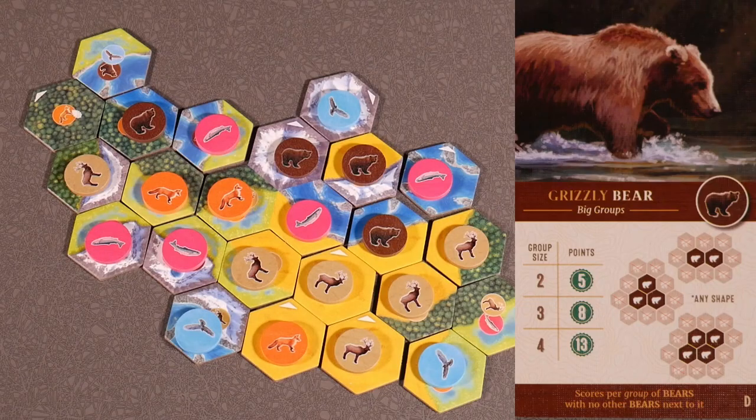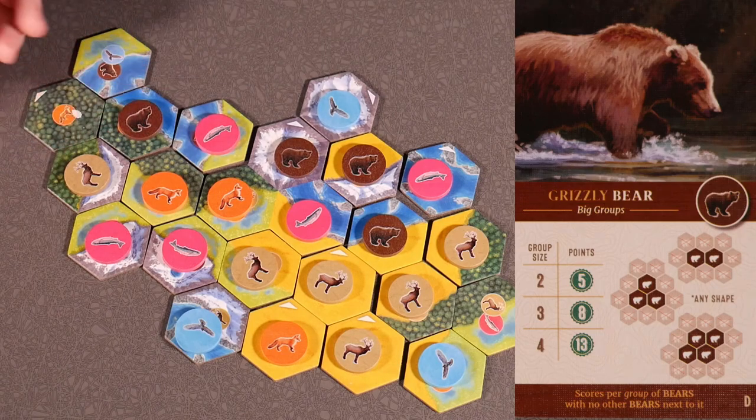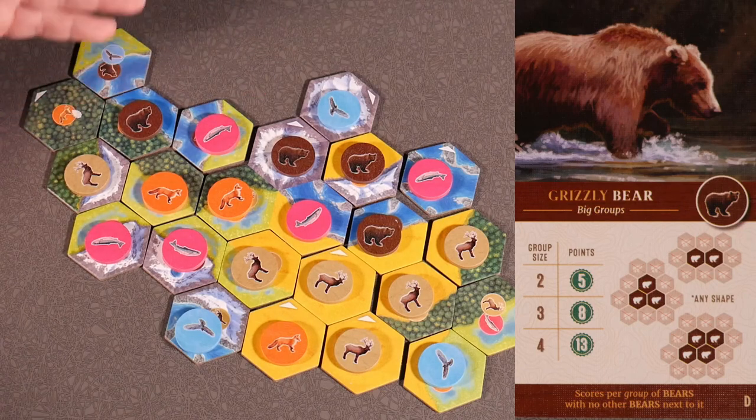Grizzly bear card D — big groups — group size scores from two to four. If this was our final board, this single bear would not score any points. This one has a group size of three and would score 8 points. So your bear scoring for this board would be 8 points.